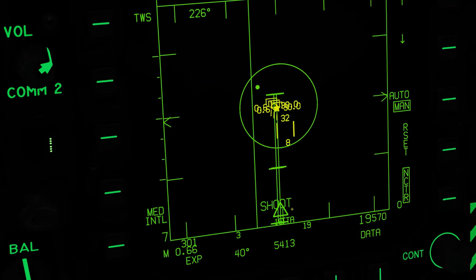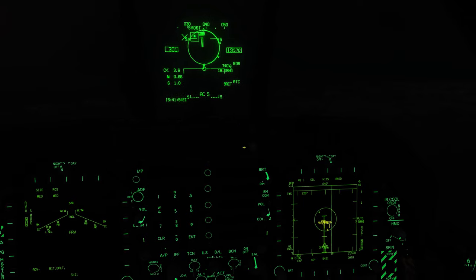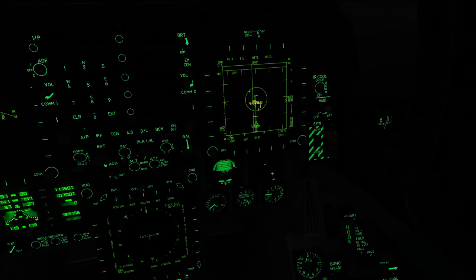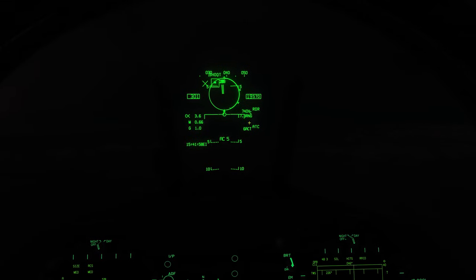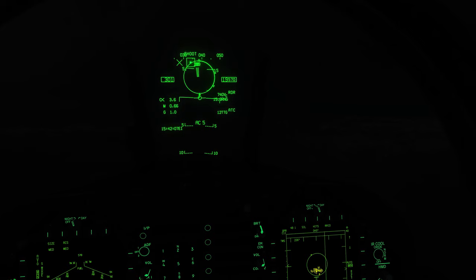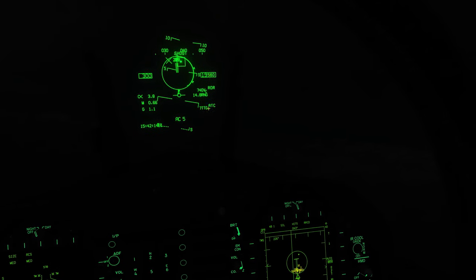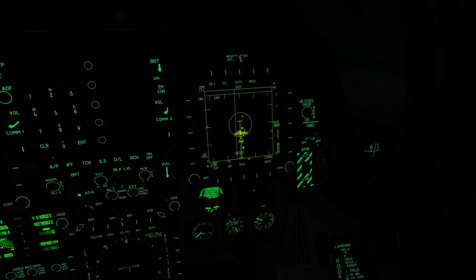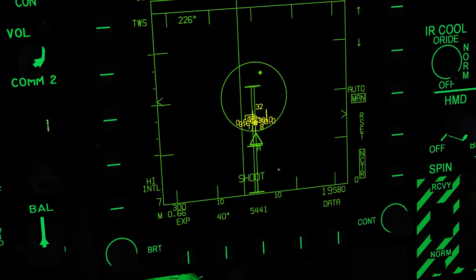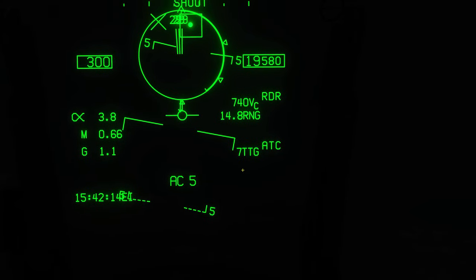We have 11 seconds to active. Right now on his RWR, all he knows — even though we've fired a missile — is that we are an F-18 with our radar on. Once the missile goes active, we get 'time-to-target' displayed and the missile indicator changes to show it has gone pitbull, with an 'A' underneath indicating the missile is now active. Now his RWR is screaming at him letting him know there's a missile — but he's getting maybe eight or nine seconds warning.